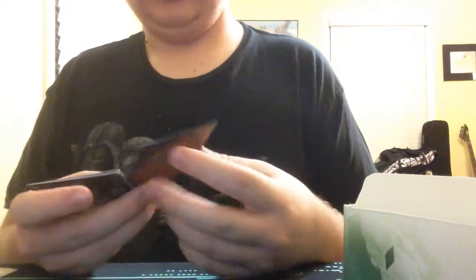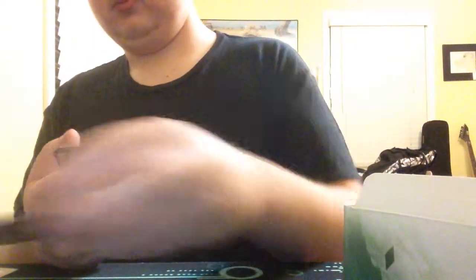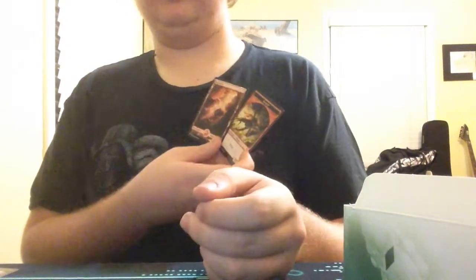So we have Trance of the Mind. Bane of Balagad. Tidedrifter. We have a Woodland Wanderer — nice. And they have another foil — Tidedrifter. Stalled Warp — I know I didn't pronounce that correctly, I'm so sorry. They have a Mountain and a 5/5 Dragon Token. Cool.